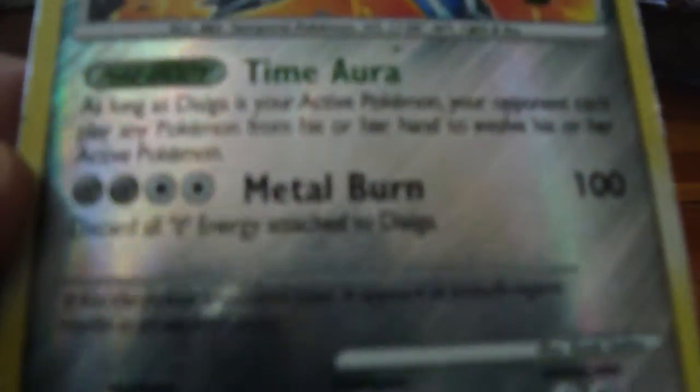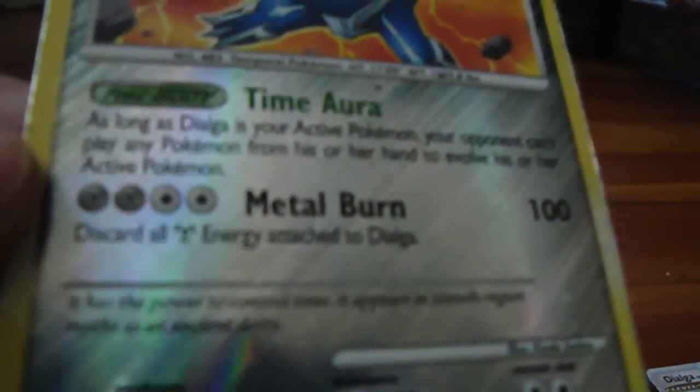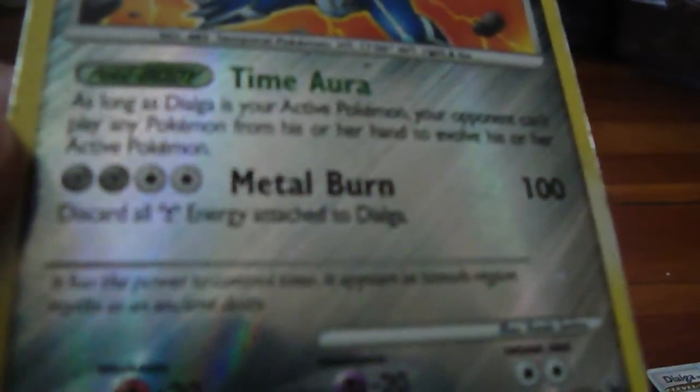Here's the Dialga I was talking about. It does Metal Burn, which is 100 damage. It's from one of the packs — I'm sorry, I'm not great at knowing the pack names. It was Time Aura — your opponent can't evolve their Pokemon while this card is in play. That's what Time Aura does.